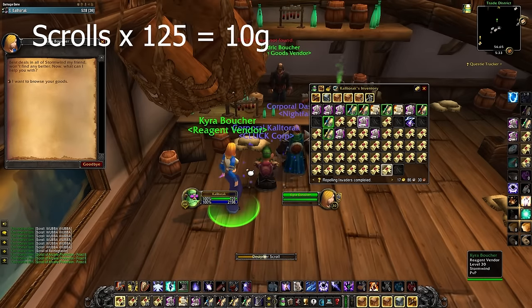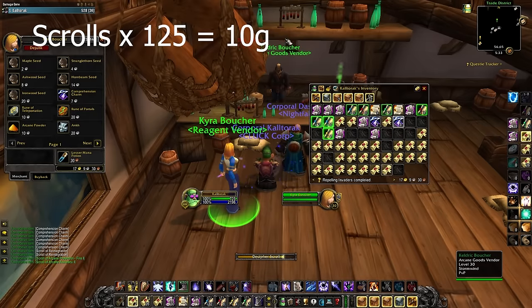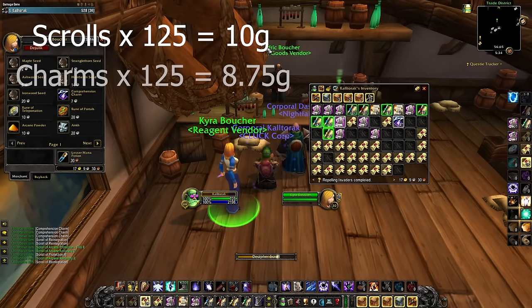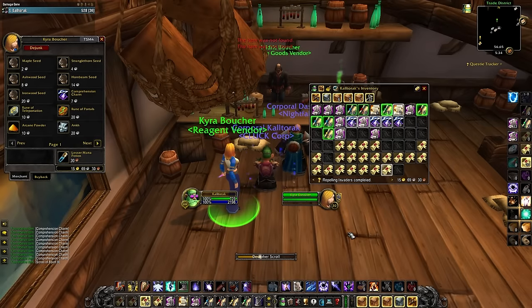For the 125 scrolls, I spent roughly 10 gold. However, there is another cost on top of this. To identify each scroll, you have to buy one Comprehension Charm. You get a 10% discount with Honored, as well as with Rank 3, but if you have neither, it is 7 silver per. I had to buy 125 of them, bringing the total cost to 18.75 gold. To be specific, I opened 36 Omit Kessa, 42 Wubba Wubba, 17 Vos Wells, and 30 Thenic Lunates.